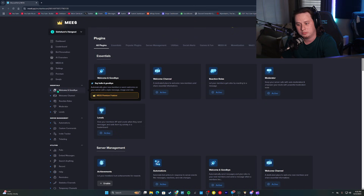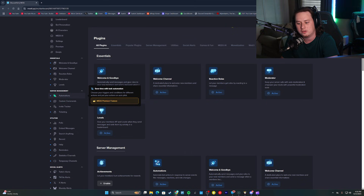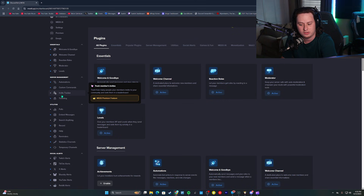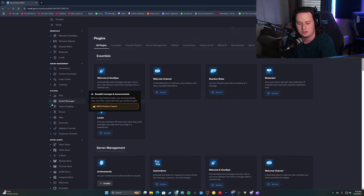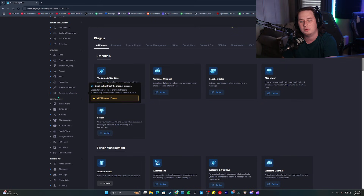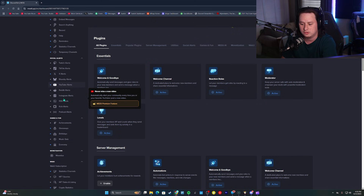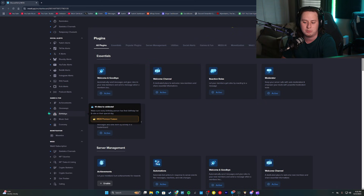I'm going to list off everything we use MEE6 for in my own Discord server: the welcome system, auto moderation, the level system, role automations for role dividers, custom commands, the ticket system, embedded messages, social stat tracking channels, temporary voice channels, social media notifications, giveaways, a birthday system, and our economy system — all done through MEE6.